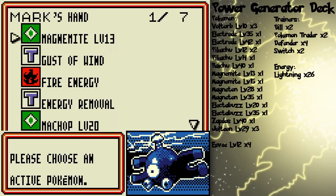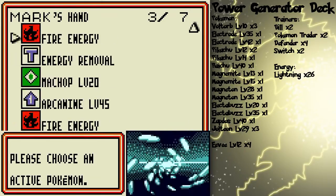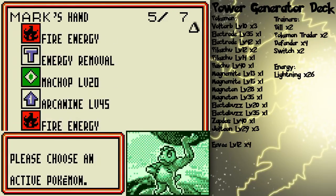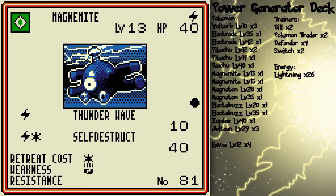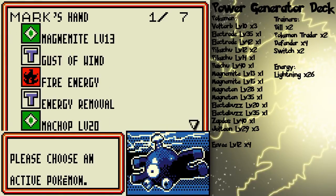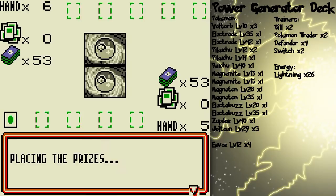Let's draw seven. Oh, that is not a very good hand. See, Machop here requires one specific fighting energy, Magnemite requires one specific lightning energy, and I only have fire energy! I guess I'll put up Magnemite and save Machop on the side because electric Pokémon are weak against fighting — sort of a stall-out thing.